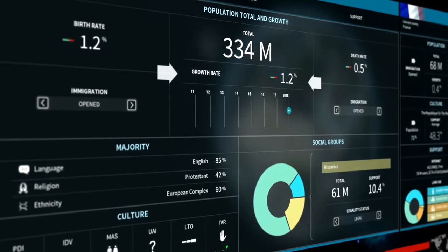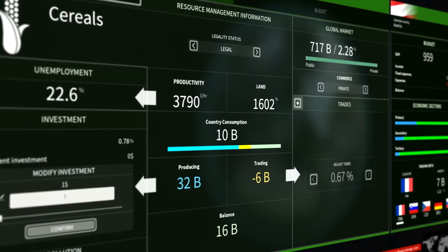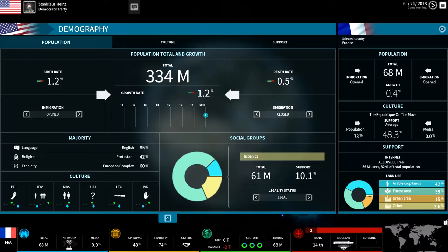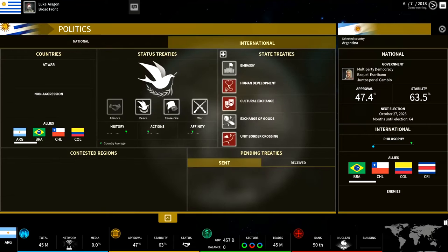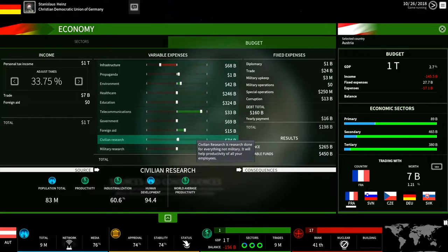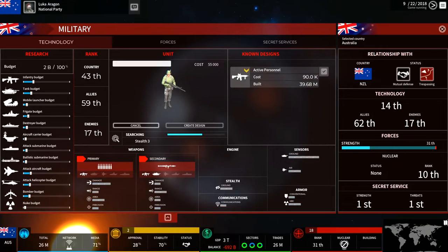The game is divided into four areas, or spheres, where you will monitor data and perform actions. These four spheres are: the demographic sphere, where you see your population and what influences them; the political sphere, both for domestic and international affairs; the economic sphere, which encompasses your production and your budget; and the military sphere, for when force becomes necessary.